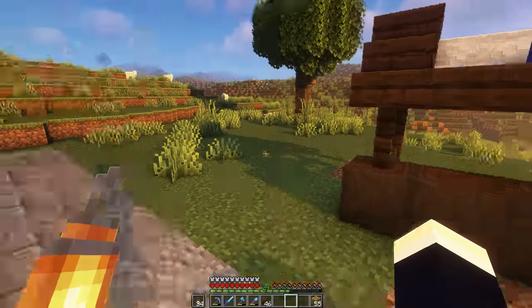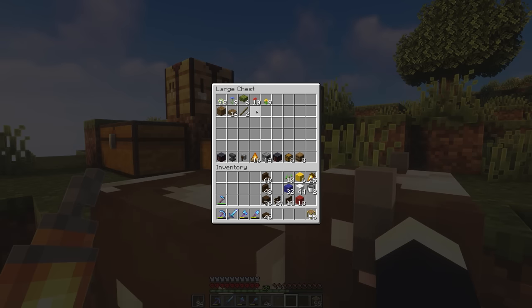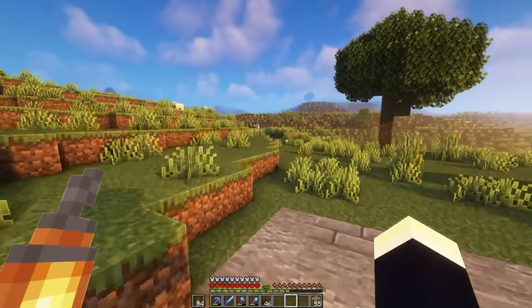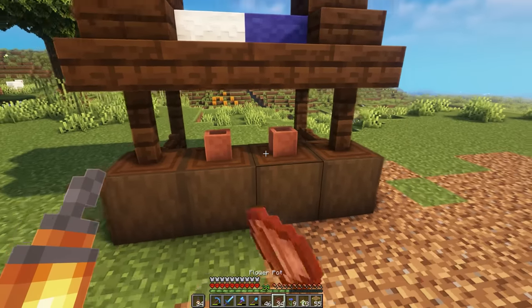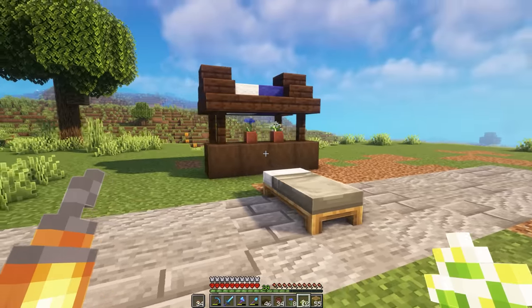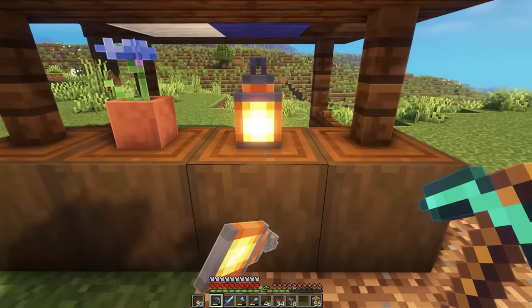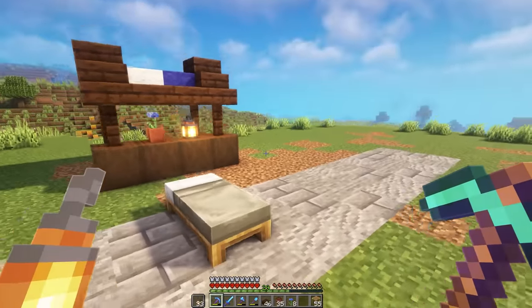Now we just need to add some decorations on top. I forgot to grab my pots, so give me a second. Okay, I am now back with some pots. Let's add some on there and just chuck in some random flowers — this can be a flower trading stall, I guess. Actually, let's maybe get rid of this one and add a lantern on there instead. I think that'll look a bit nicer and keep the area a bit brighter as well.